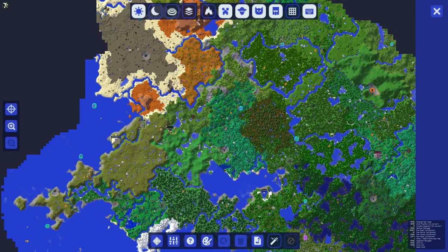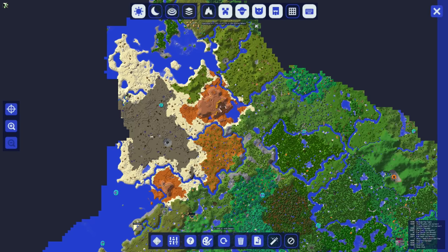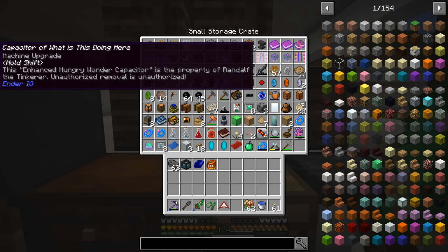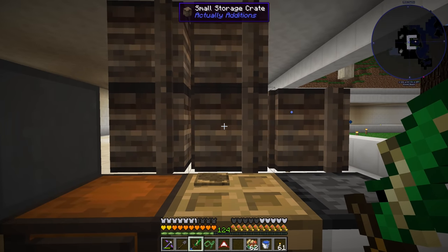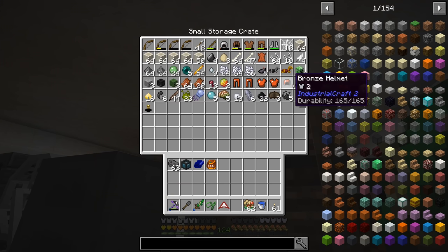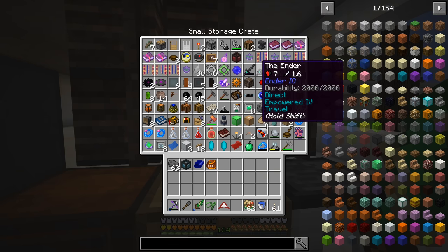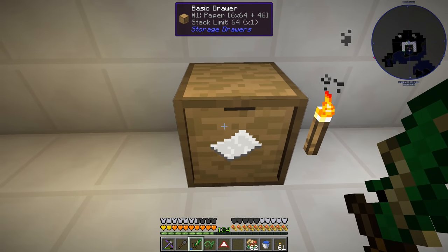Since I was over exploring around in the desert, I found a couple of desert temples. I found two different desert temples here, and I went down into them and got the loot out. Now we have all these capacitors and I don't remember what else we got - there was a lot of things - and now our small storage crates are quite full of stuff. We got extra armor and a couple of swords, these ender swords. So we have a lot of space being taken up by that and I had to move all of our paper over here.